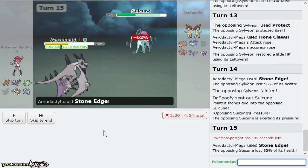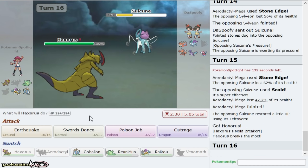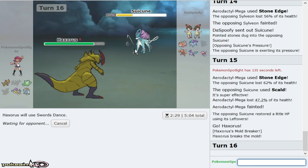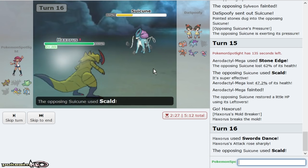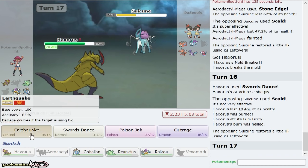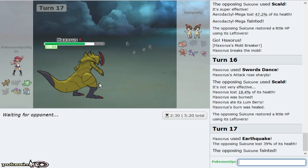I can beat Crobat. Let me just weaken this thing. Go Haxorus, click Swords Dance, and then click Earthquake and Outrage repeatedly and win. Look how much that did — 62%! So I think that beats Virizion, and I don't have to worry about him burning me because I have Lum Berry. Crobat wasted Z-move so it can't knock me out with anything. Earthquake sweeps through his team now — Earthquake and Outrage sweeps through.